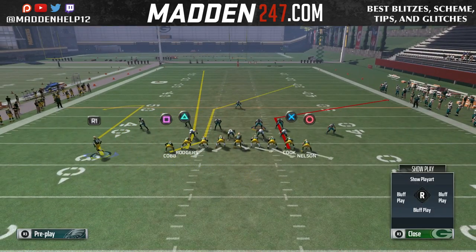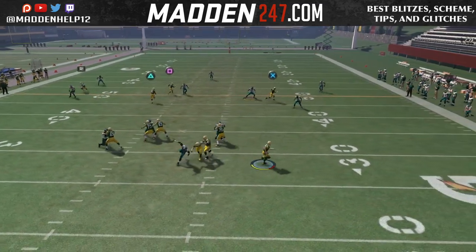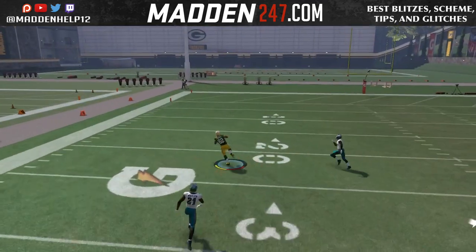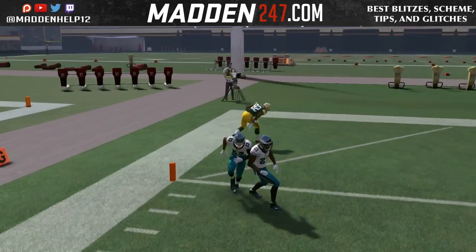Now if you don't let the running back set, what's going to happen is that DB on the left that has the deep third is actually not going to play that comeback route and not allow the dual one play touchdown. So you want to make sure that you let him set.